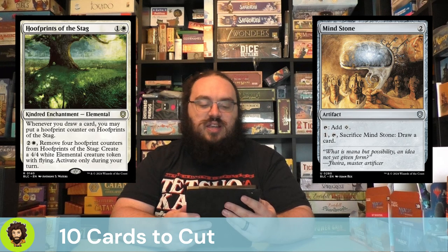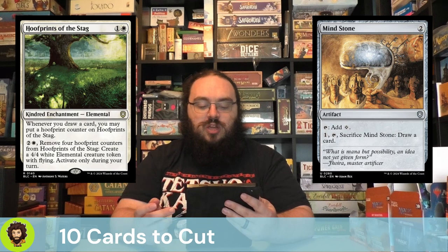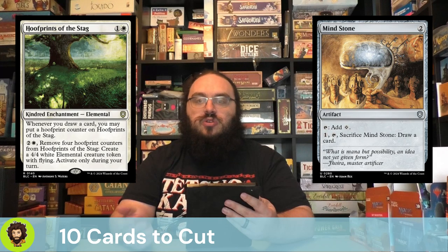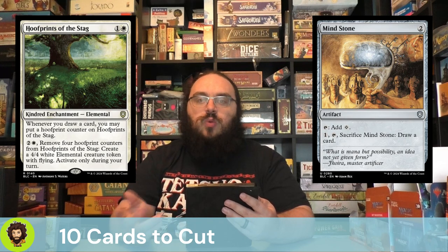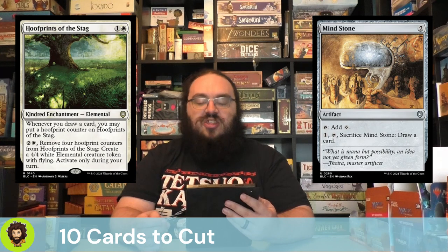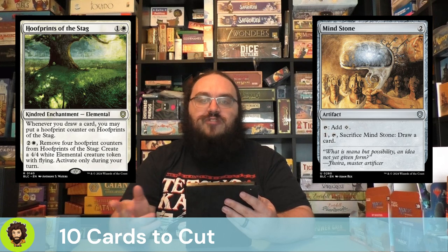The last of our 10 cards to cut is Hoofprint of the Stag. This is a Kindred Enchantment — Elemental — for one and a white. Whenever you draw a card, you put a hoofprint counter on it. You can pay three mana including one white to remove four counters and create a 4/4 White Elemental token, only during your turn. I think we are drawing enough that every other turn we'd have access to generate a 4/4, which isn't bad, but I think this would serve a better purpose in a token matters deck or one focused on drawing cards. I'd make the argument this deck is more a +1/+1 strategy.